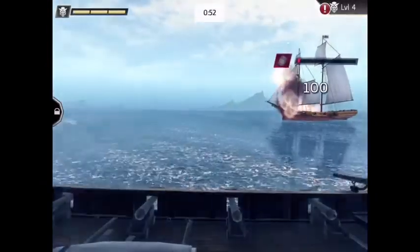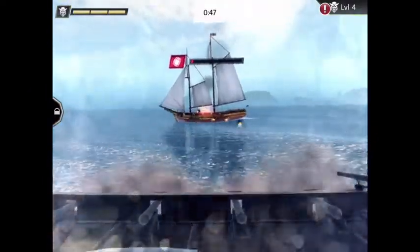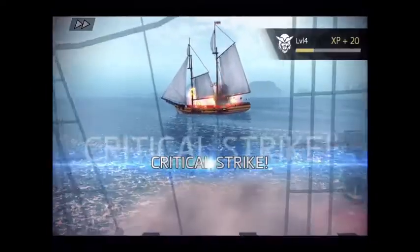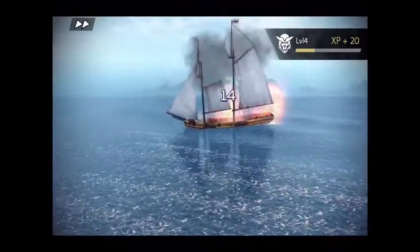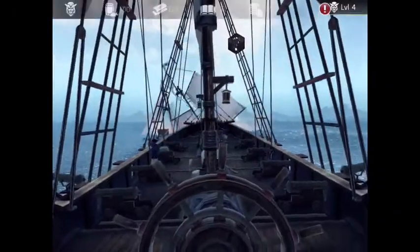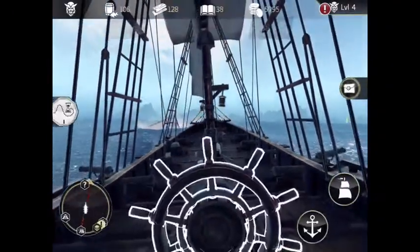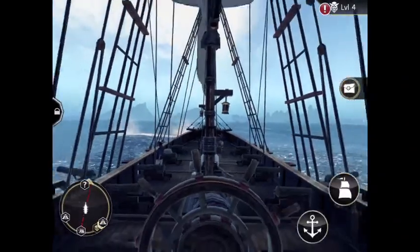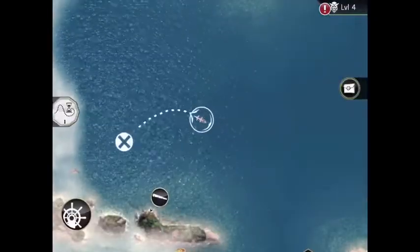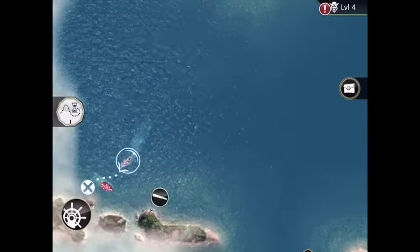Aim, aim, aim. Boom. That didn't kill him. We get 100 health to start. Critical strike. I'm getting the hang of it now. So you're just supposed to take down the ships and explore other places. That's pretty fun. I can get used to this. You go faster when you use this mode, and it's 10 times easier.